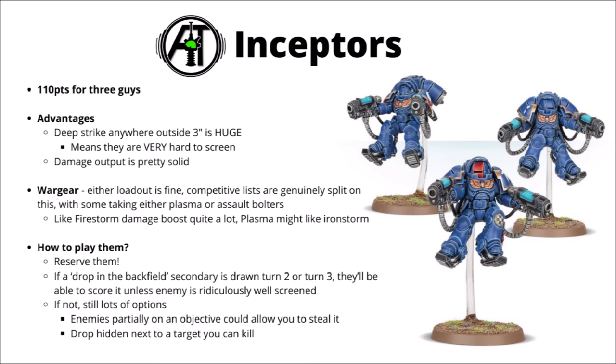If you're trying to use them for damage output, the ideal would be to drop them somewhere where they're also going to be hidden for the next turn, making it difficult for the opponent to get lines of sight on them. Their damage output is quite good but their defence isn't really all that spectacular — things like anti-tank weapons or damage 3 will kill them very, very quickly.